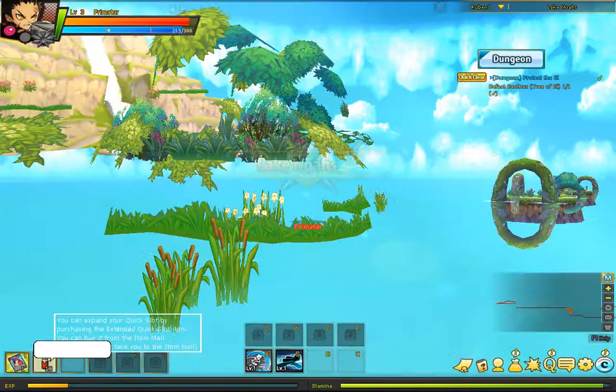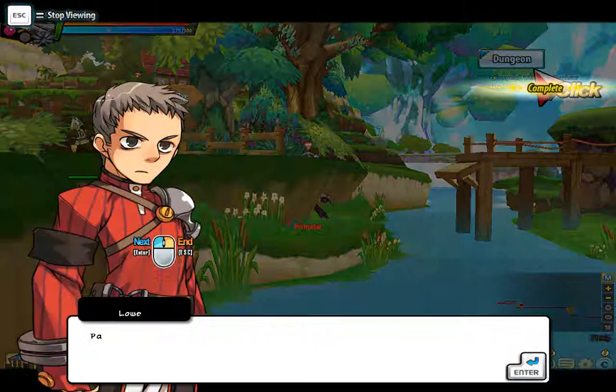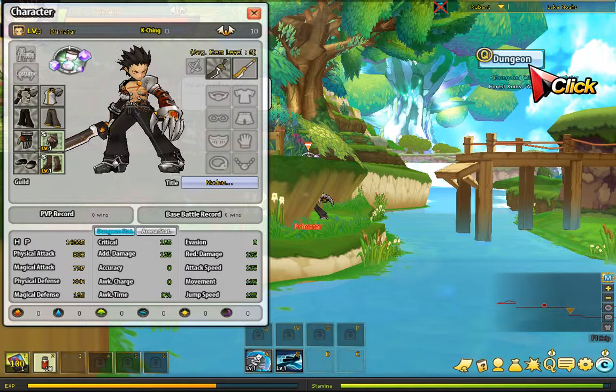Let's see. We got enhancement stones and stuff — pretty cool stuff, if I do say so myself. And we got giant red gloves. Alright, time to equip those. See how we look without them. The costume is pretty dang sick already. Let's see. Forest Ruins.